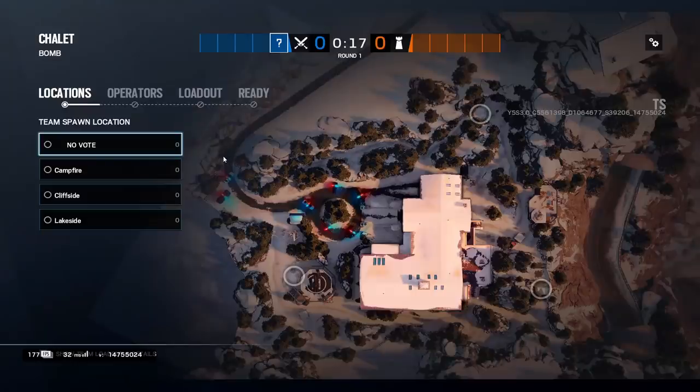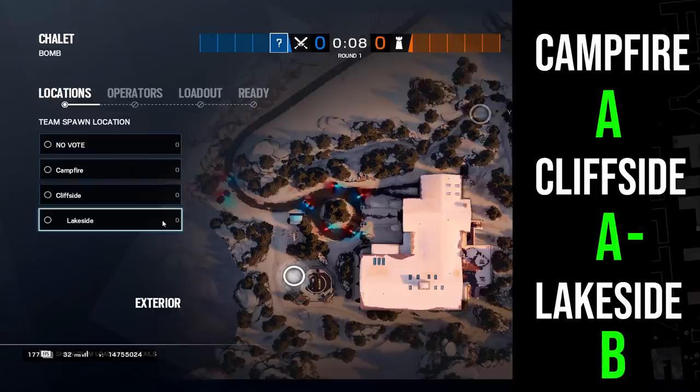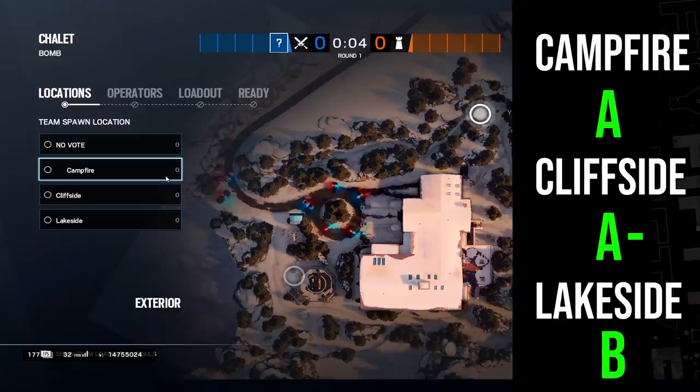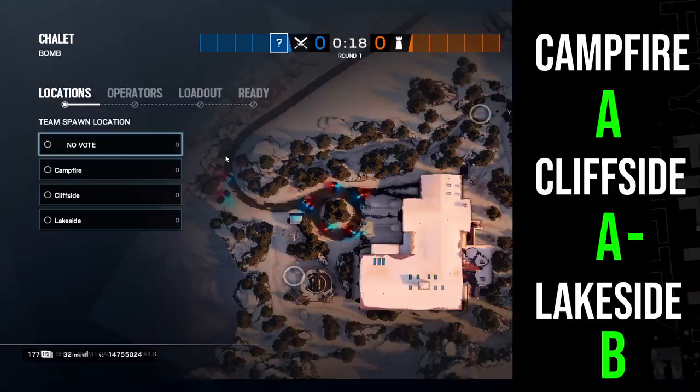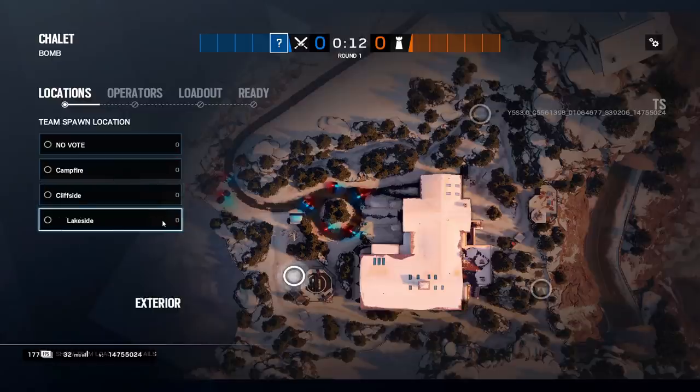On the reworked Chalet there are only three spawn choices: campfire, cliffside, and lakeside. I'll have a safety report card on screen showing your chance of getting run out on or spawn killed. Fortunately all spawns are pretty safe, but the most dangerous is lakeside, as that side of the map has a lot of windows. Any spawn can be risky if you run the wrong way — stay away from window lines of sight and always pre-aim at windows.